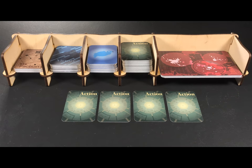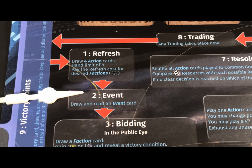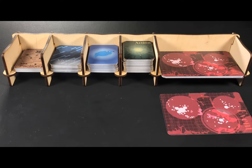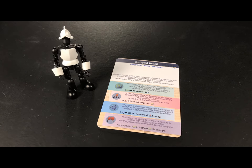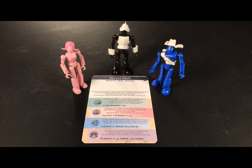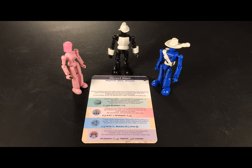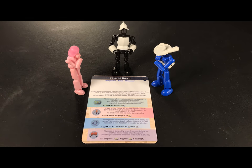Draw four action cards, up to the hand limit of eight. Keep these cards hidden from your opponents. Phase two is the event phase: draw the top event card and read it aloud. This card is what all players must work together to resolve. Each card has four resolution possibilities — one monetary resolution, one power resolution, one influence resolution, and finally, no resolution. All players should discuss which resolution they feel they could collectively achieve, based on the action cards in their hands.